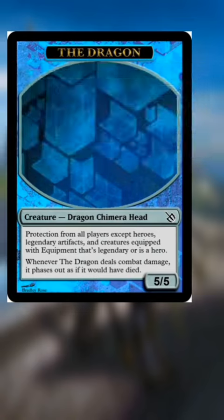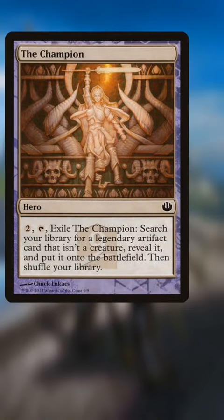Legendary artifacts are included here because the champion fetches a legendary artifact. We want to avoid that field pass. See you next time.